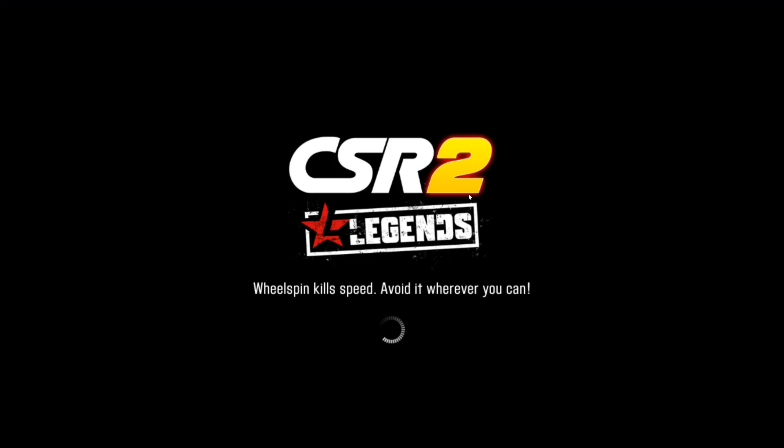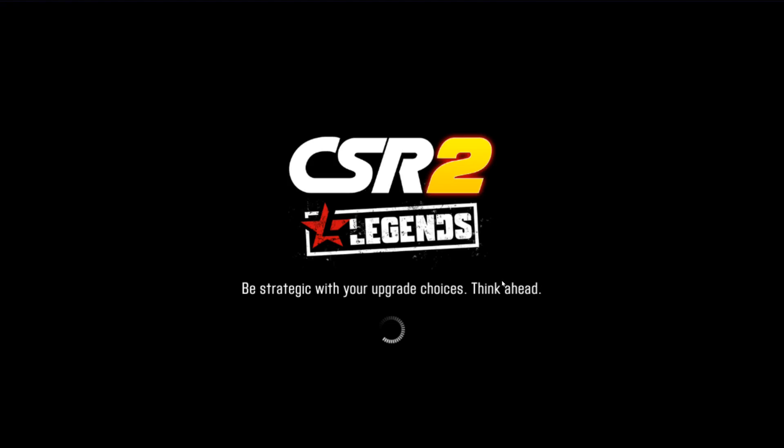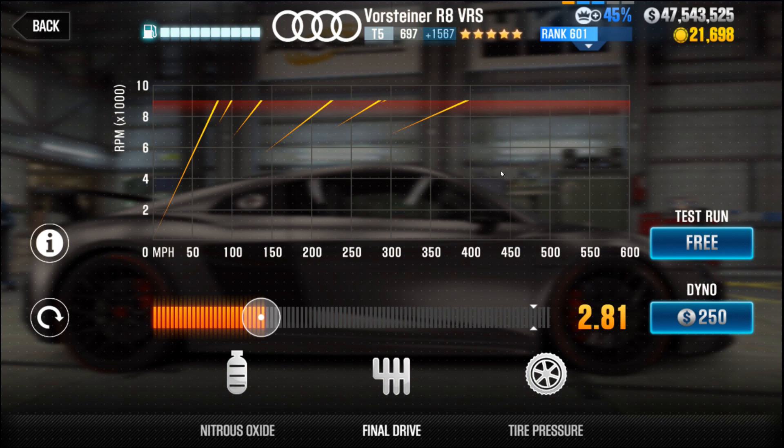Make sure it's stage 5 only. I want to show you the shift pattern on this car's transmission. You want to make sure you have this kind of a funky shift pattern showing on your Vorsteiner in order to follow the tips I'm going to give in this video. Because if you have the other shift pattern — an evenly spaced lines shift pattern that appears on some people's cars — it will tune completely differently. And since I don't have that shift pattern, I can't show you a tune based on that. So make sure you have this uneven pattern in order to follow what I'm doing with my tunes. Otherwise, you're not going to be able to get the same effects.